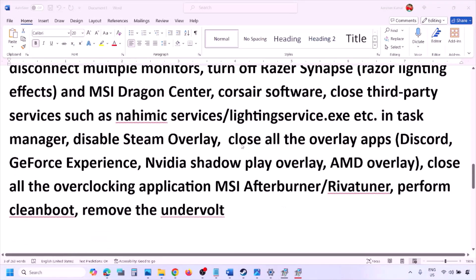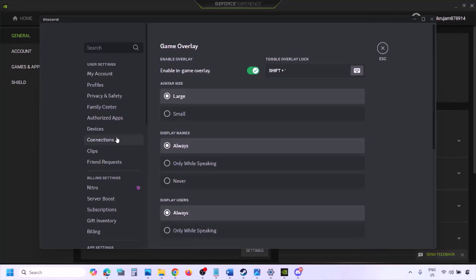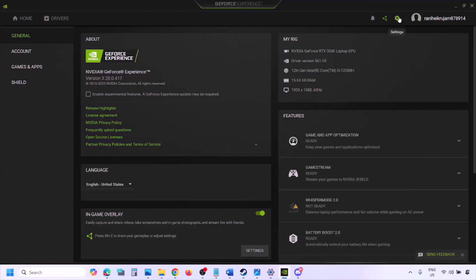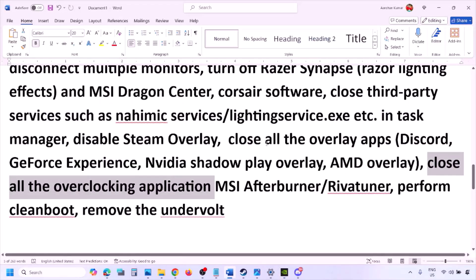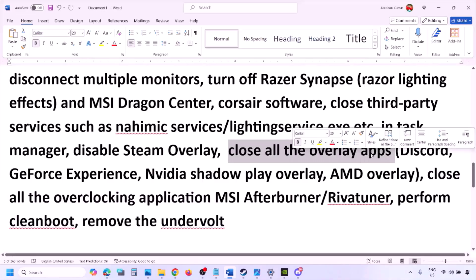If you have Discord running, go to Discord Settings, then Game Overlay, and turn off 'Enable in-game overlay.' If you're using GeForce Experience, click the Settings icon in the top right and turn off In-Game Overlay. Turn off overlays in any other overlay applications, or simply close all overlay applications entirely.